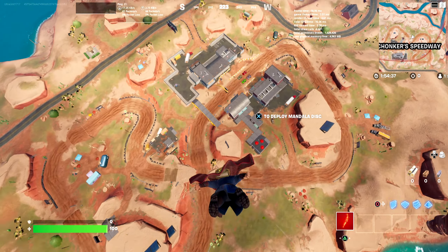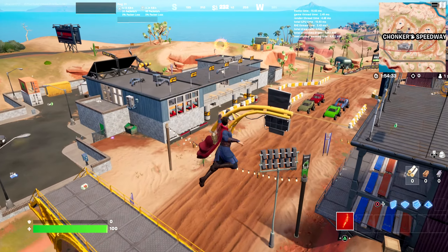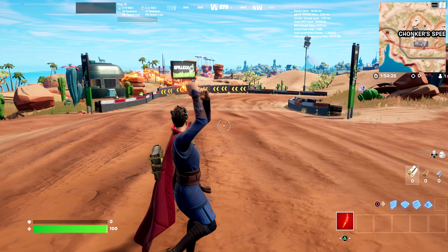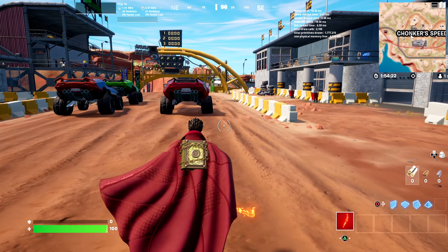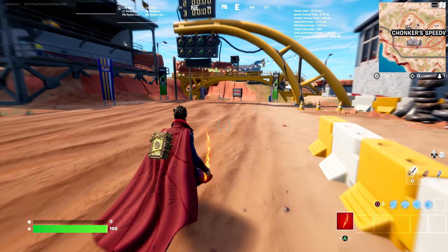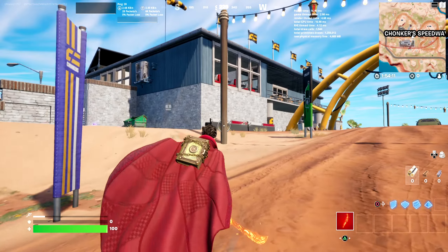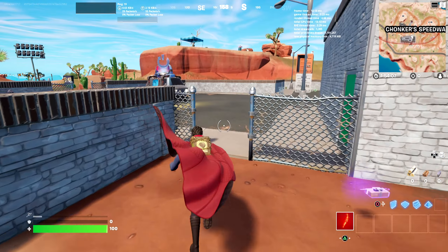Let's hop into Chunky Speedway real quick just to show him off. I won't be showing off any of the wraps. Of course this is him coming down on his disc thing, here is his sword which he is two-handing, he has the Book of Cagliostro on his back, and look how well the cape flows — it's just so good. Here is him sliding, jumping, and running. I think running looks really good with the cape.